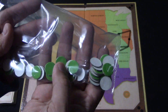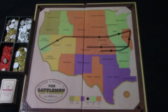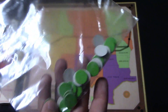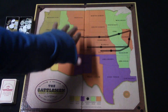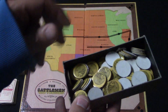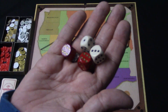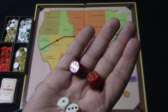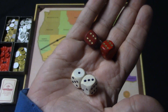Each player is going to receive a handful of tokens in different colors. They're going to start placing these tokens one at a time, alternating on the different states. The coins are in different denominations — the silver ones are $1 and the gold ones range from $5 to $10. You also have a set of dice: the attacking player rolls the red dice and the defending player rolls the white dice.